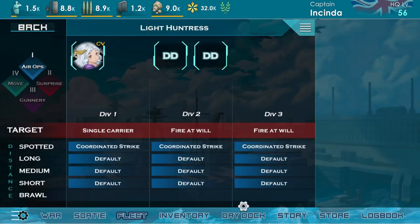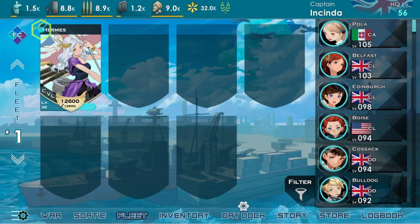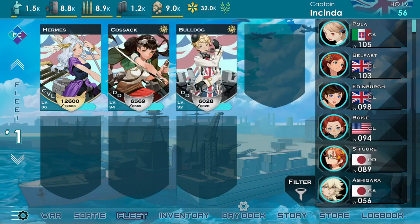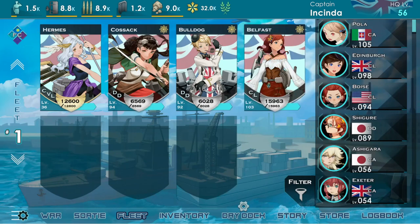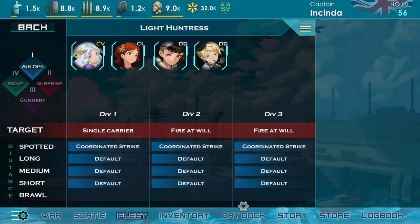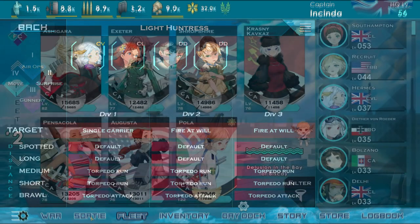Each bell has a different strategy when selected as fleet commander, which can be selected by clicking the FC button in the top left corner. Doing so will bring up a separate screen which shows the bell's tactic and stratagem, what each stratagem does for each division, and how each division is divided up among bells. These fleet tactics and the order in which you drag your bells into the fleet will help determine which division each bell is placed in, which is a handy tool to help you organize your fleets.